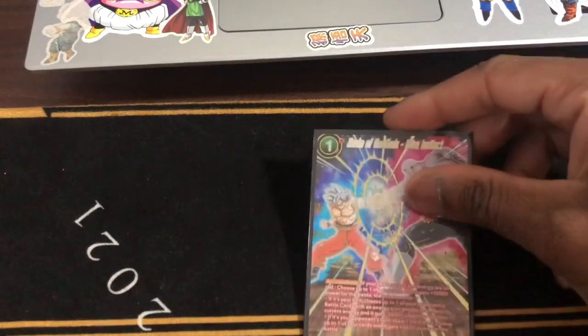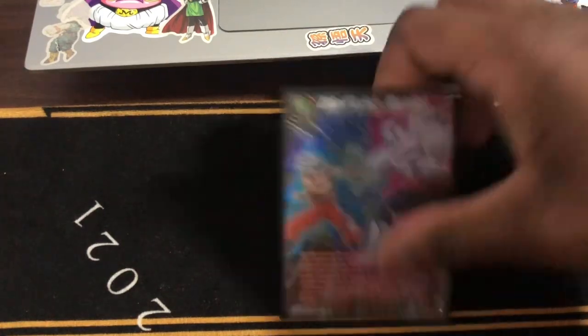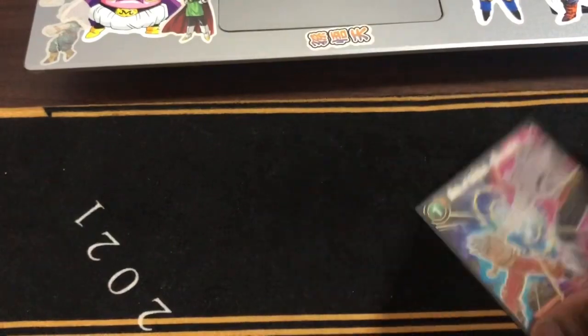Next, we have Realm of the Gods Ultra Instinct. If your leader and energy are all right — choose up to one of your cards and get plus 10K power for the battle. Choose one — if it's your turn, choose up to one of your opponent's power cards and it goes negative 30K. If it's your opponent's turn, you draw one card and then choose up to one of your cards and get plus 5K power for the battle. You draw one in the sense of being — such a beautiful card.